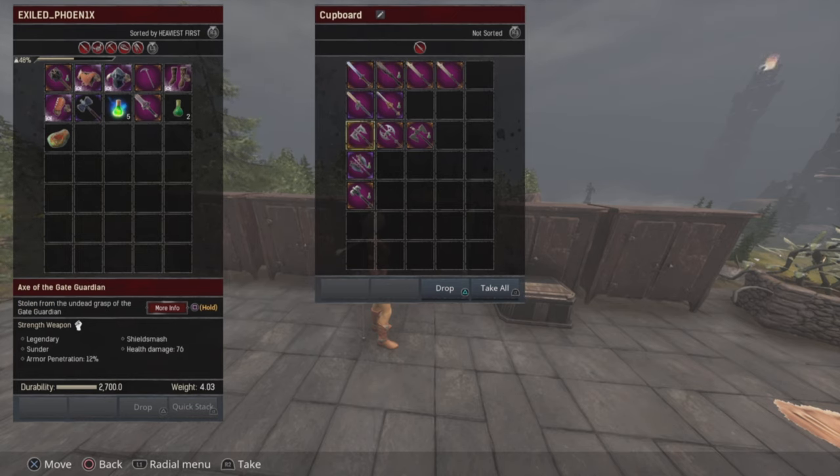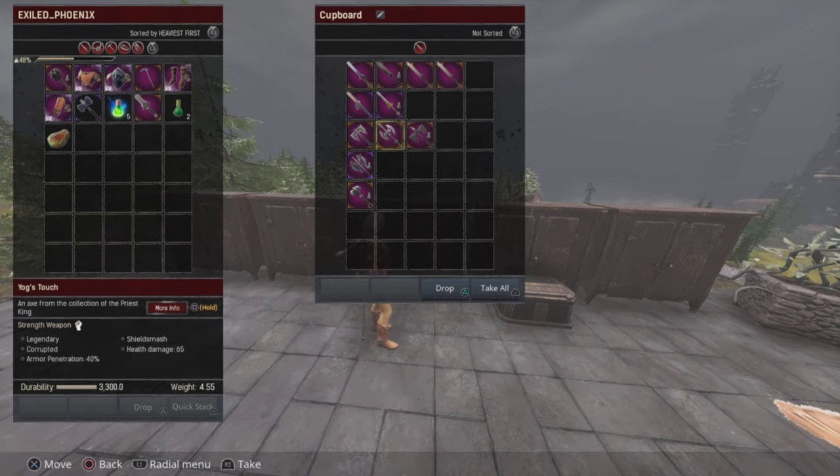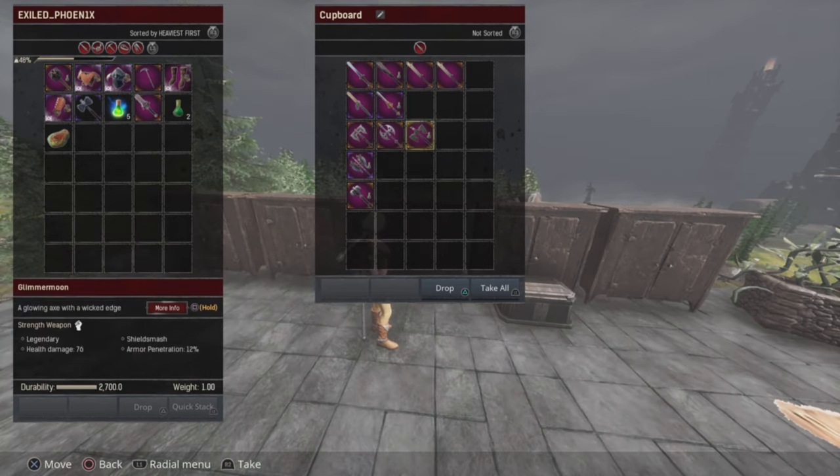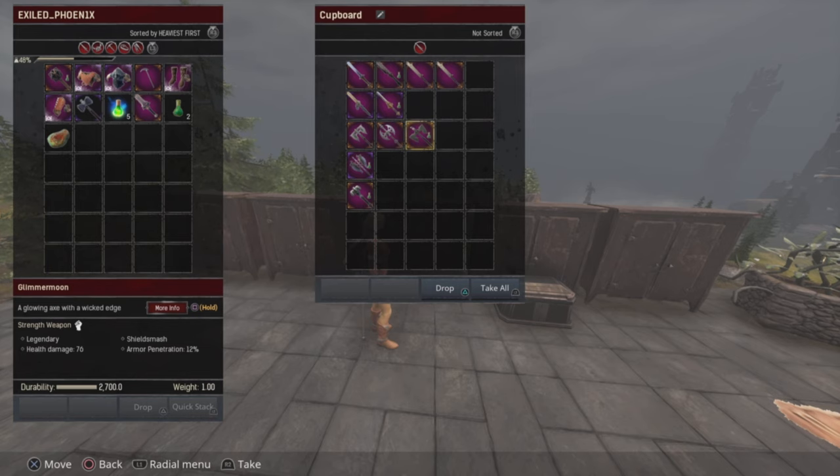For one-handed axes, they're still somewhat viable but not as good as swords. The Axe of the Gate Guardian and Aug's Touch are probably the two best. There's also the Axe of the Lion, which is really high damage but only works with light attacks — good for water combat but that's about it. Glimmer Moon is also high damage at 76 and 12 like the Gate Guardian, but it doesn't do Sunder. For a good craftable axe, the Ancient Lemurian Axe is still really good at 64 and 26.